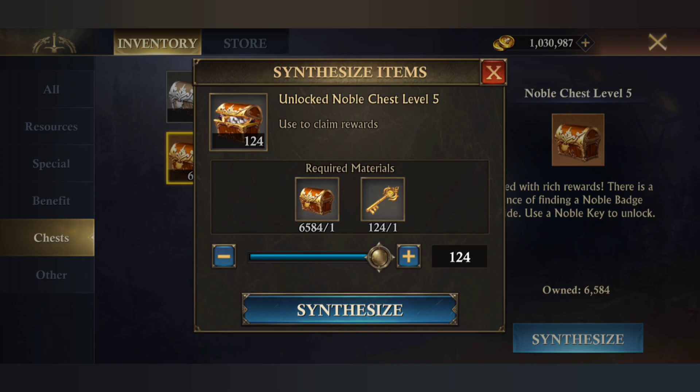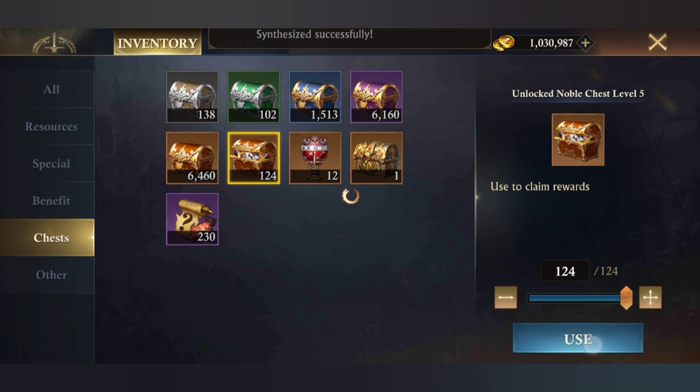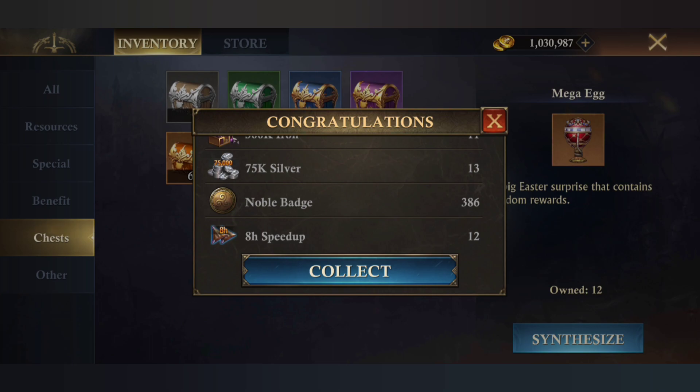Let's check out the amazing rewards. It gives food, wood, iron, silver, and 386 badges — so approximately three times the noble badges we got.